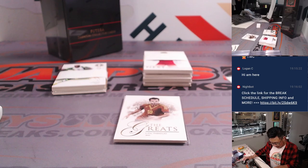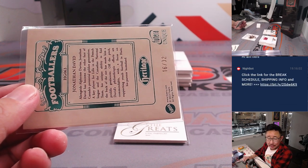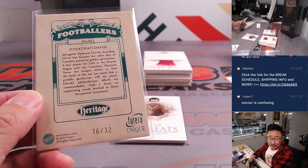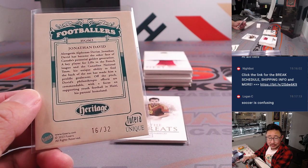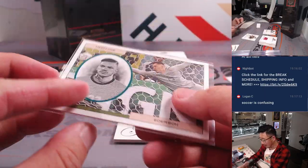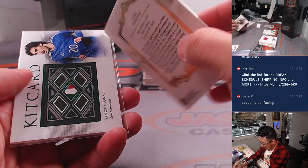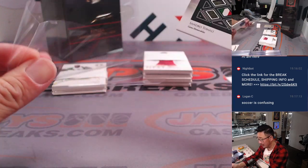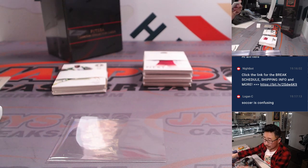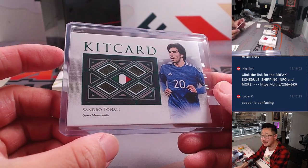I think this is going to be a randomized card. We have Ederson on the front — the Brazilian who was with Manchester City — but Jonathan David's info on the back, and he is the Canadian striker. I think this is a mistake, so we'll randomize it between E and J. And there's Cesc Fabregas, and back here is Sandro Tonali. They have these weird sleeves cut on the side, so I'm going to re-sleeve these. Soccer's not confusing — just that particular card was confusing, Logan.